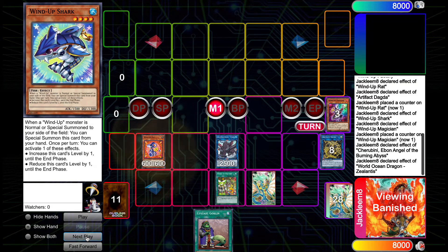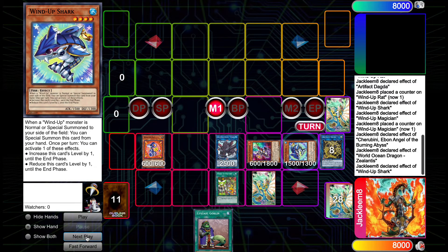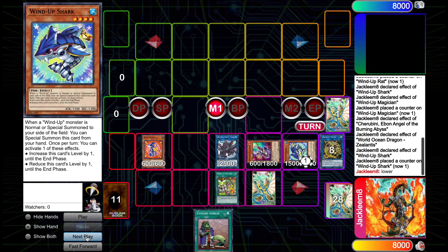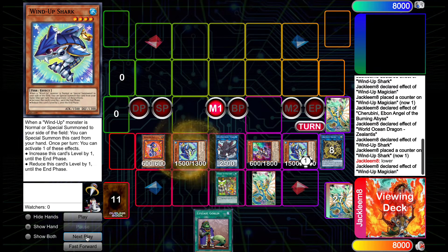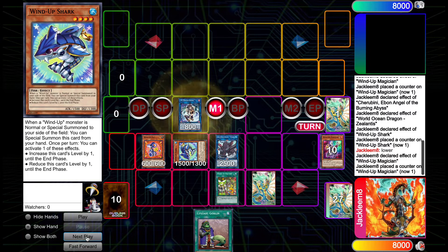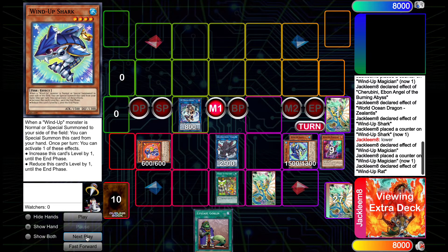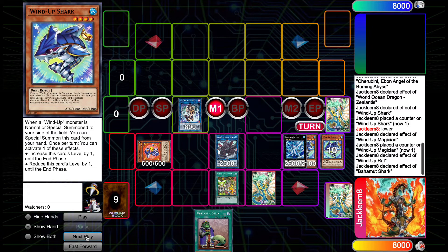So we now link off Dagda and Cherubini for Wild Ocean Dragon Z-Atlantis, banishing everything and then special summoning everything back. Since we special summoned everything back, the soft once-per-turns are now back in effect. So we use the effect of Shark to lower its level, triggering Magician on the field to special summon another copy of Shark. We then link off the spent Shark and spent Magician for a copy of IP Masquerena — we're just trying to make room and go into a Link 2. We then use Rat's effect to change itself from attack to defense to special summon a Shark from the graveyard, and overlay both level 4 Wind-Up Sharks for Bahamut Shark, then use Bahamut Shark to special summon Toad. This is the first time we have a negate on board, so Nibiru was live up until this point.